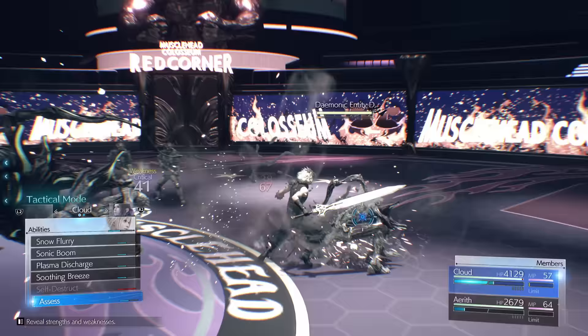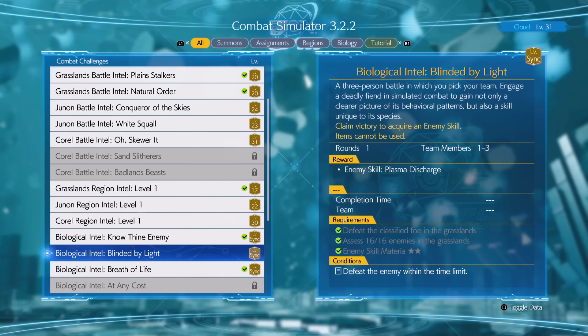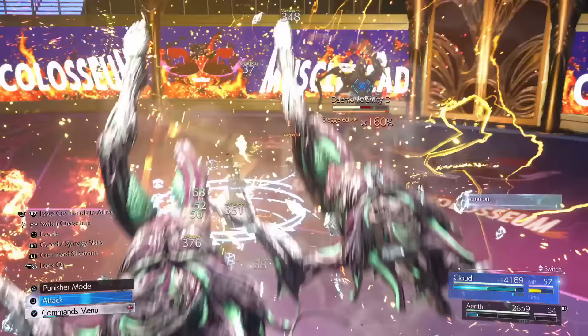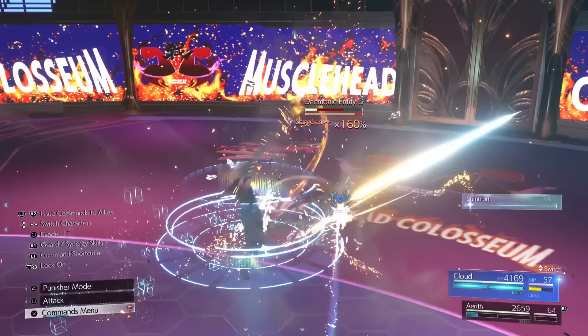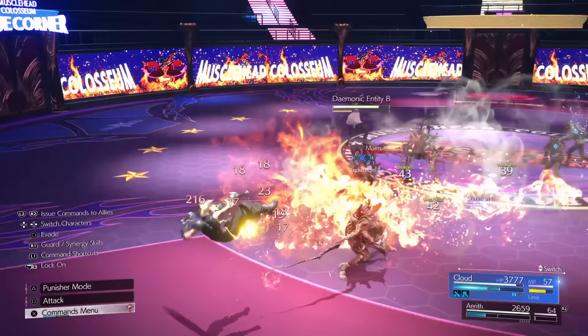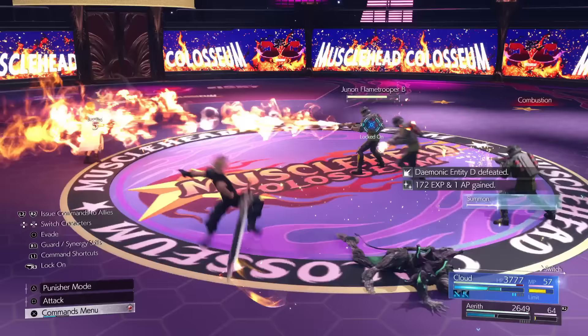The real kicker is plasma discharge, which is the second enemy skill you can get from Chadley. You need to complete the Junon region stuff to unlock the combat simulator challenge. Once you've done that, you get plasma discharge and can trigger it at the start of encounters. When you have this effect active, it'll basically last the entire encounter, so it only costs you really that one ATB.